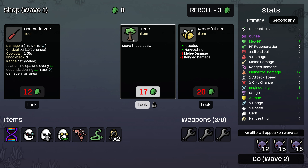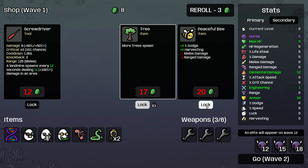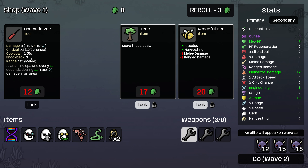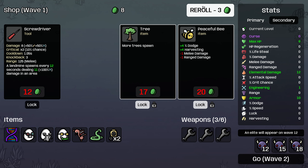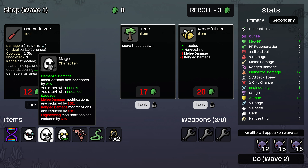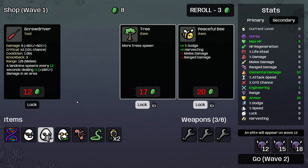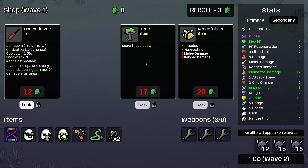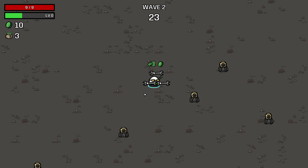Lock the tree, because that's an awesome item for us. We can also lock Peaceful Bee — it's just a good, efficient item to get early. I think we're going to go with all turrets and no screwdrivers for this character, so we're just going to go with wrenches. Although screwdrivers are pretty good at lighting things on fire with the Mage. So maybe let's mix in some screwdrivers. I'm going to lock this screwdriver as well and not re-roll here. We'll keep our eight materials and go to the next wave.